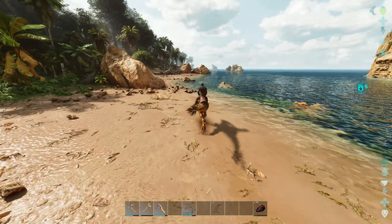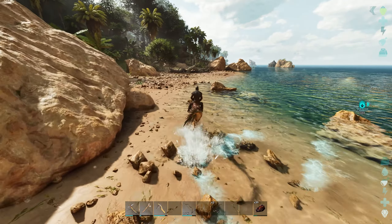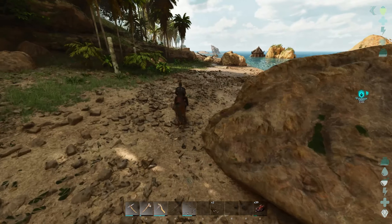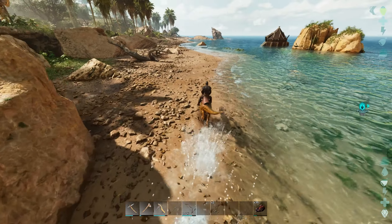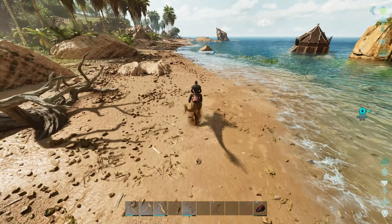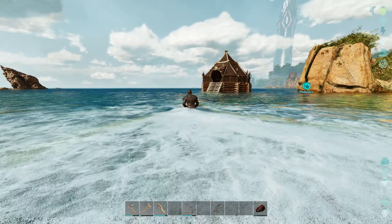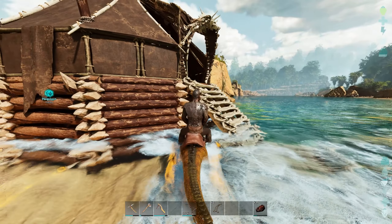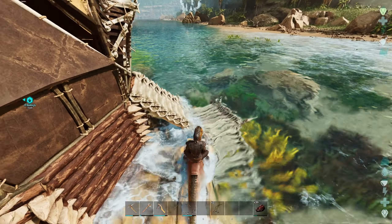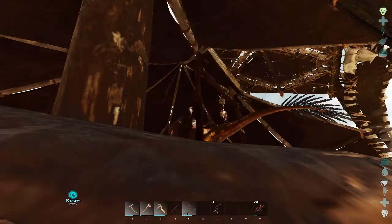Right, that goblin encampment is still there so we need to get rid of that. It's in the water. I've got nothing to poke it with. I could chomp it with the raptor - but could I? Like yesterday, when I destroyed the treasure chest the goblins kind of spawned back in. Now it's just an empty shell.